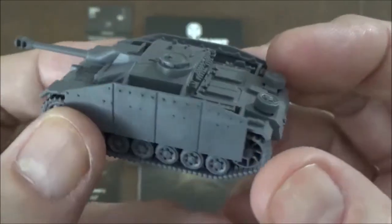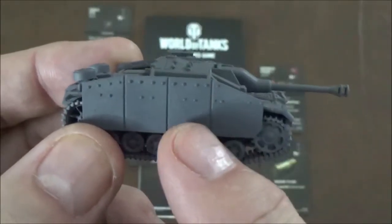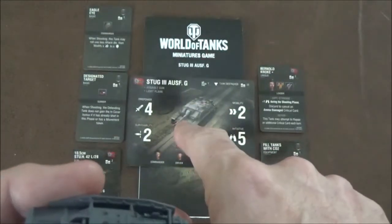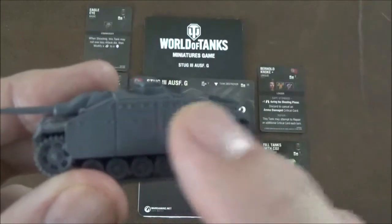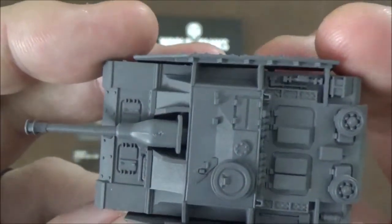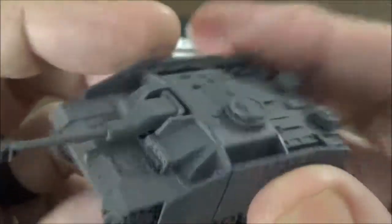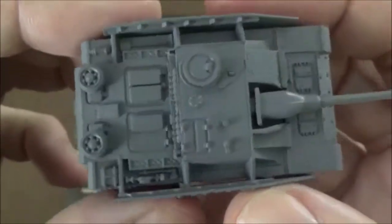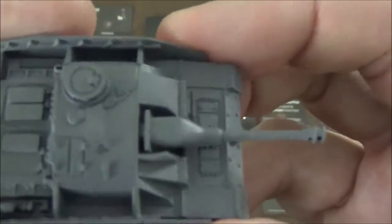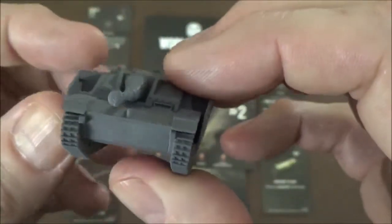Then we have our Stug model. The only thing I don't care for is that they put the side skirt armor on there — it has a name I can't remember, someone will post it below — but they gave the tank the light flank armor by default and then gave you the extra armor on the sides, but it didn't come with a card for the extra side armor, which is kind of weird. You can also see a mold line notch — they didn't sand very well before priming. The mold line is also visible on the barrel, so if you're a painter you'll want to clean that up. But still, it's my favorite tank.